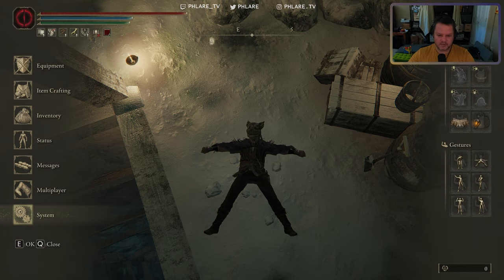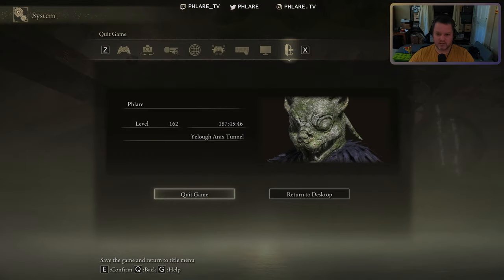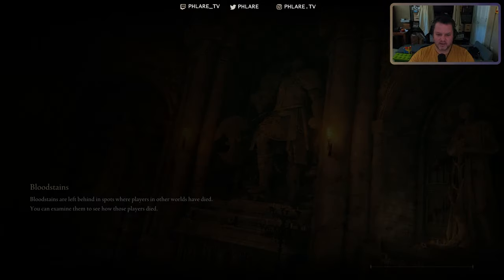Most of the stuff is little bug fixes and balances and stuff like that, but in System on PC — I'm going to the System tab — and there's a Return to Desktop button. You can save the game and return to desktop, and it closes the game.